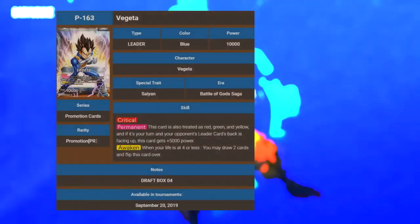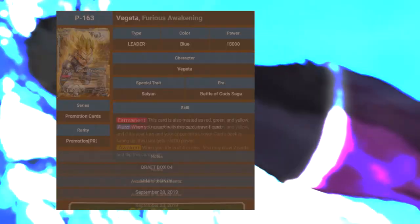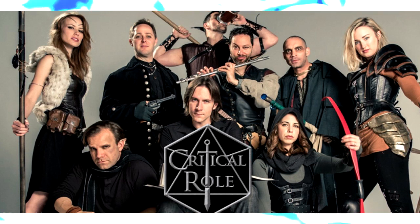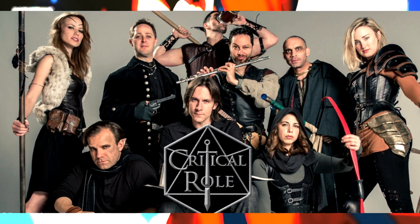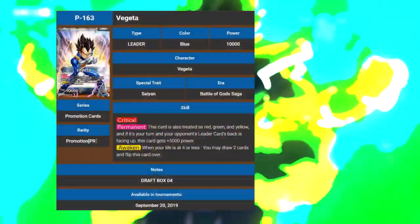This boy is every color to ever exist, which means he's the best, and he has a critical. It's 2019, race is a sensitive subject, so we're going to be all the colors. Now let's jump into the cards.